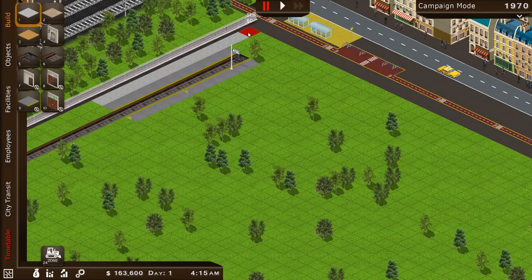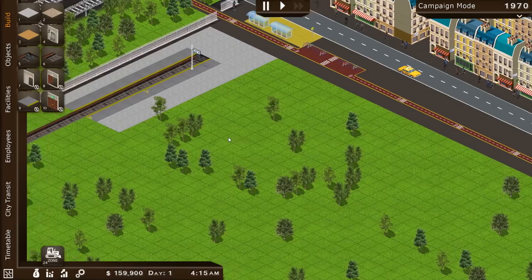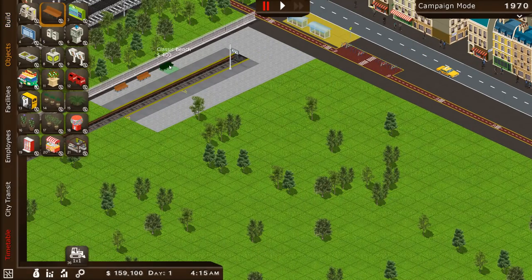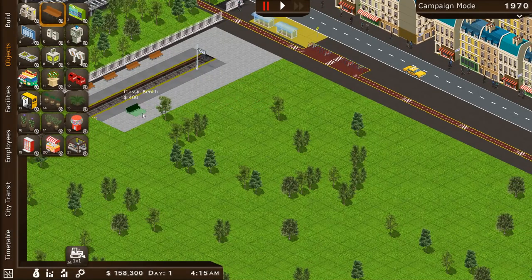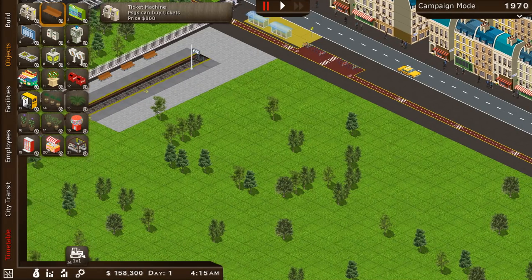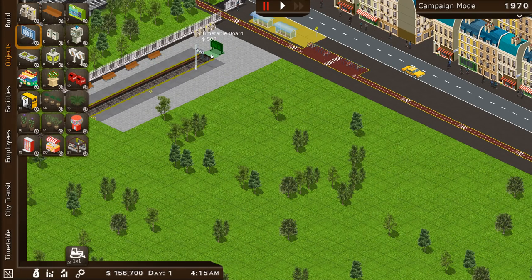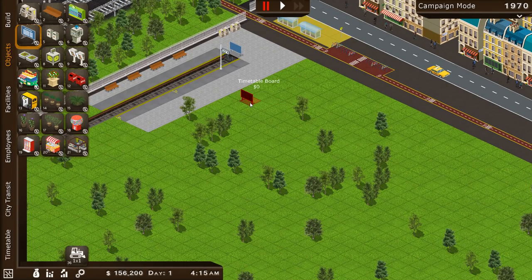Next we need to convert this from a field into an actual train station — that would be lovely. We don't need a huge station yet, just a little one will do. Priority is a nice place for a handful of people to wait, and somewhere for them to buy tickets. We'll have a few ticket machines and a timetable board spun around so customers can see what's going on. That's probably good enough as a starting point.